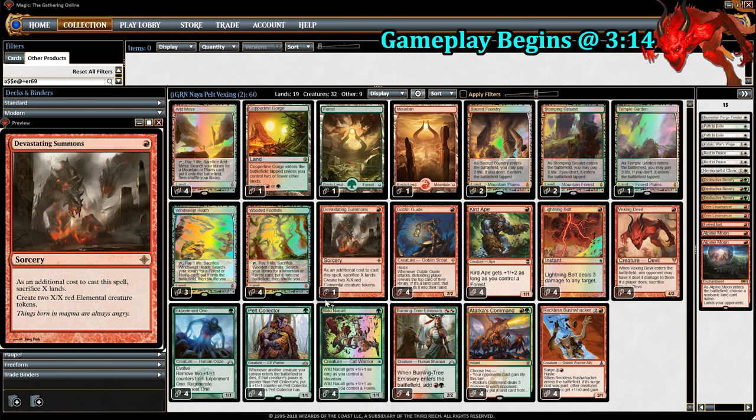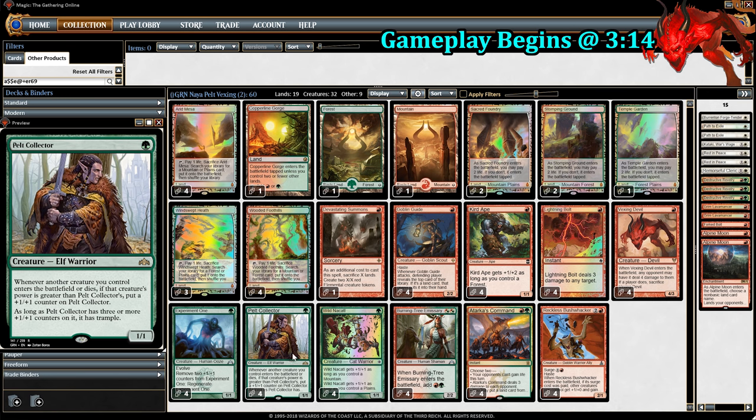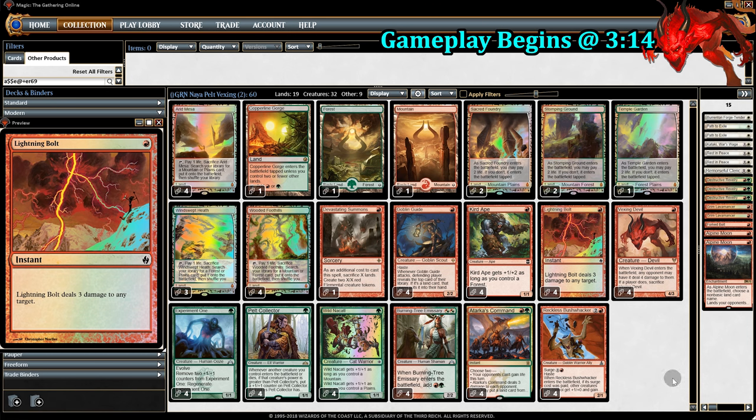Lastly, we have Devastating Summons. Late game, if we still can't finish it off, we can sac our lands, make 2 really big tokens, and that could also trigger Experiment One or Pelt Collector if they're already 4/4s and need something to pump them. And obviously we have 4 Lightning Bolts.